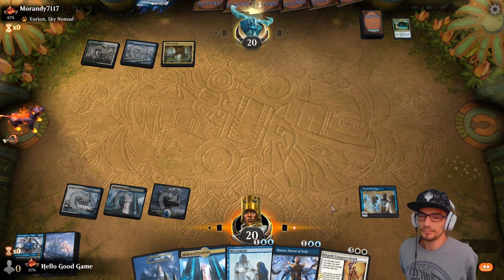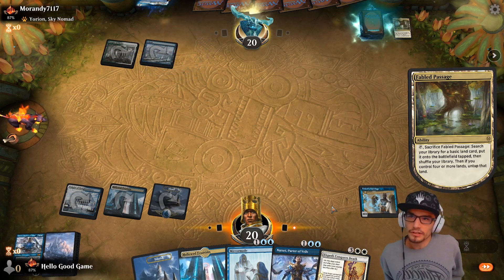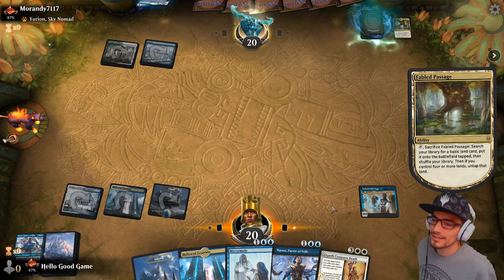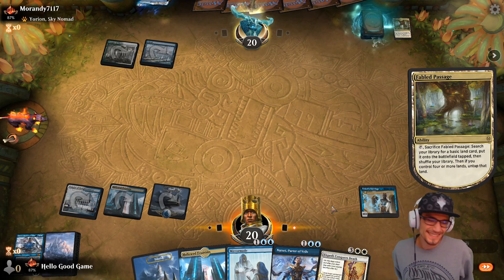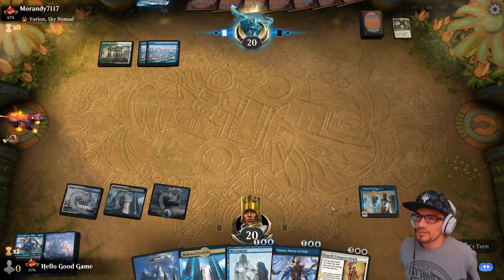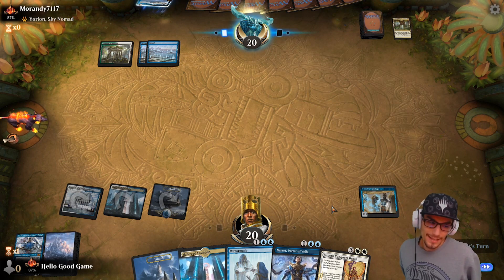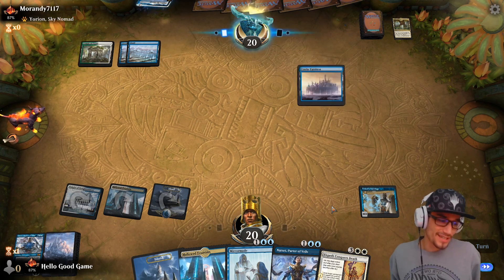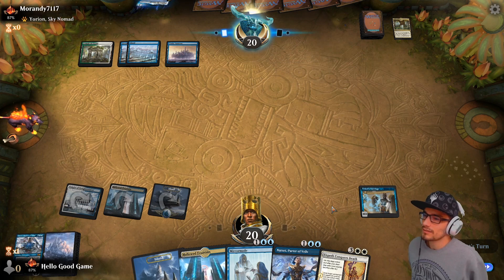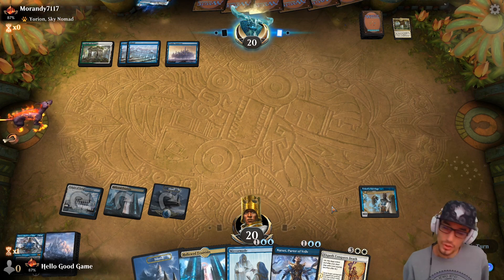Into a Uro — gross. It's not like there's going to be an Uro next or anything. We need to remember he has his own Elspeth Conquers Death, so we want to make sure he plays his first and then we play ours onto his, and then hopefully try to bounce ours with Teferi, or copy it with a Mirrormade — that could be beneficial as well.